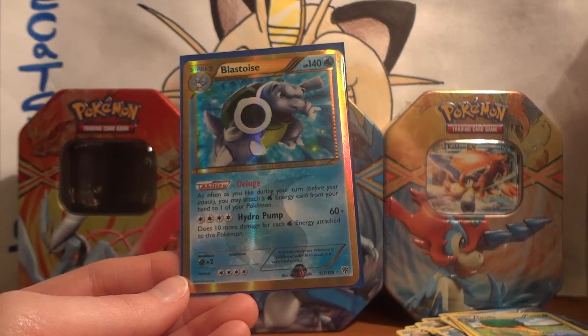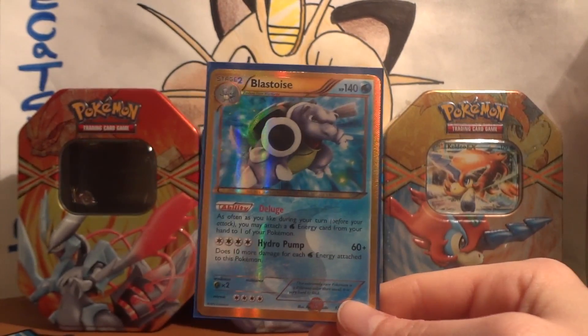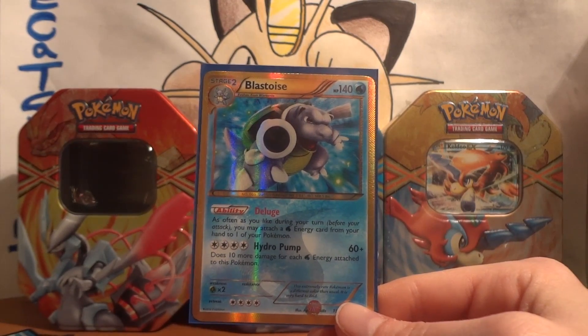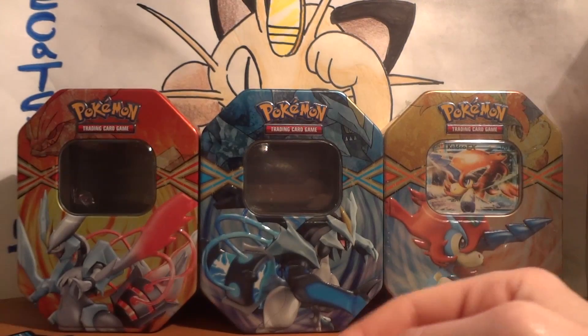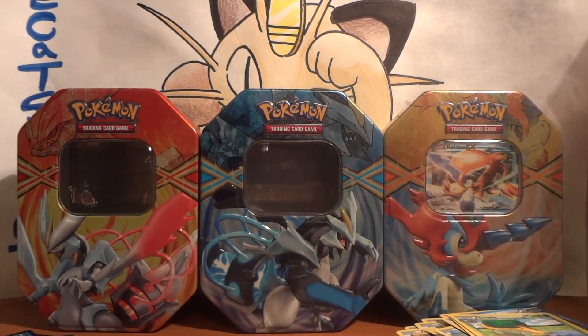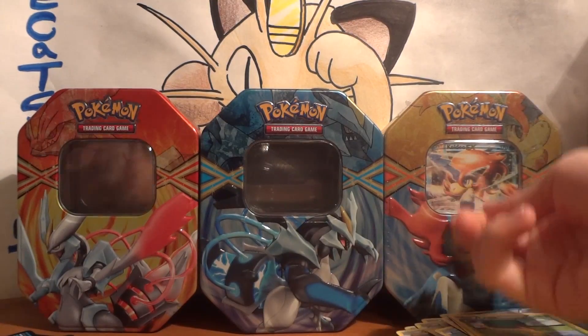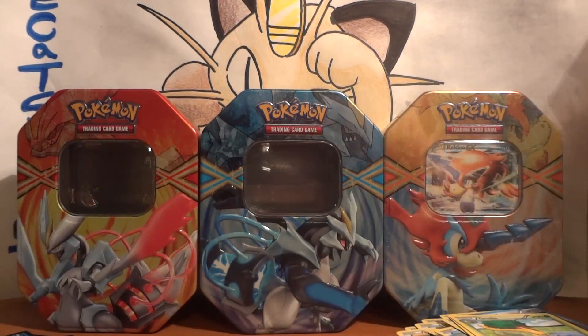Funny enough — spoiler alert — my best pull from the White Kyurem tin was a Reverse Blastoise. So I'm thinking Blastoise is liking me today. Stay tuned for tomorrow — this is actually really appropriate. I've got half of what I need to make a Keldeo-Blastoise deck with just these three tins. There's a Keldeo, and I've already got two Blastoise. I think that's just fun. Stay tuned for tomorrow — we'll be opening up the Keldeo tin.